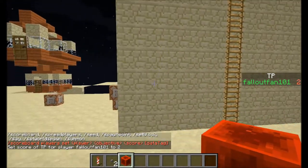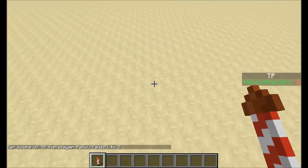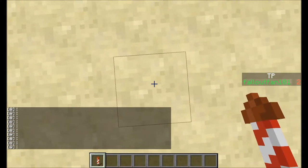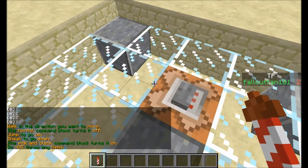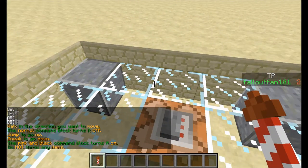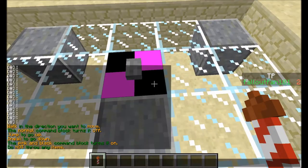You remember this, right? Well, who needs a gondola or whatever? You can just have a super compact flying machine. That's a super compact turn on. It's normal. Walk in the direction you want to move. The normal command block turns it off. Jump to go up. Sneak to go down. The pink and black command block turns it on.